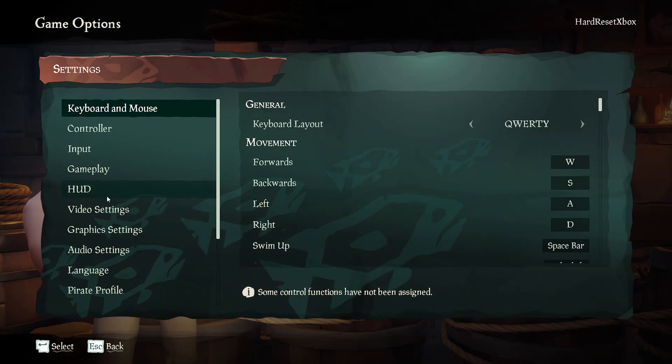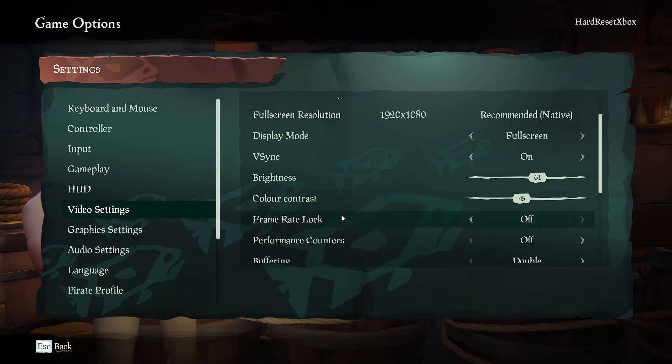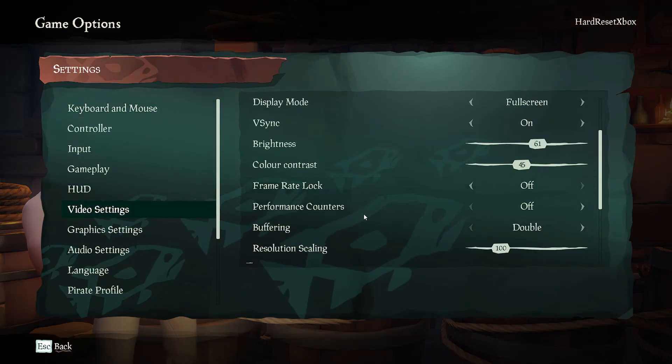First, go to settings and then video settings. Scroll down to performance counters and toggle them.